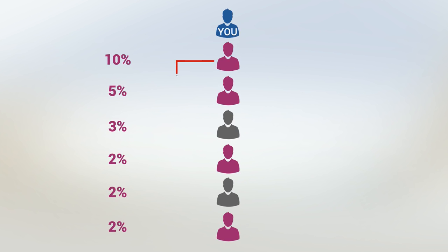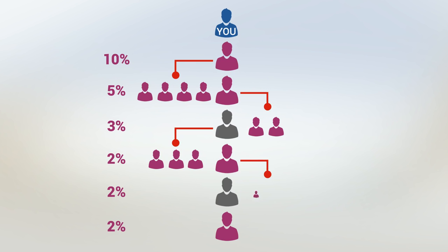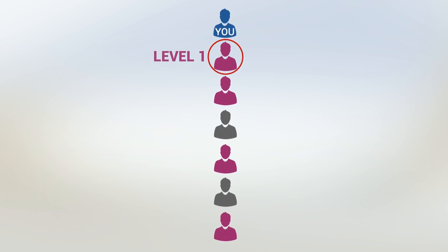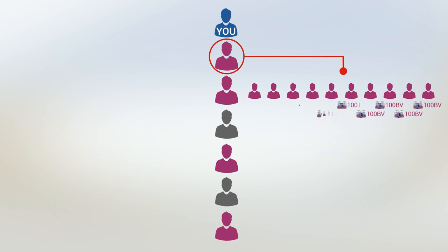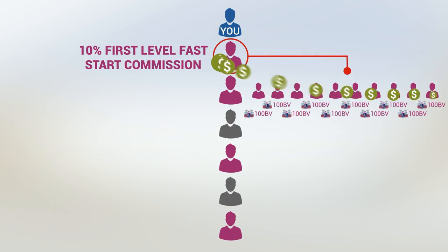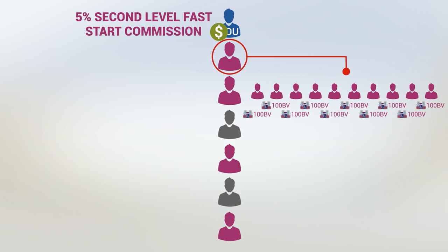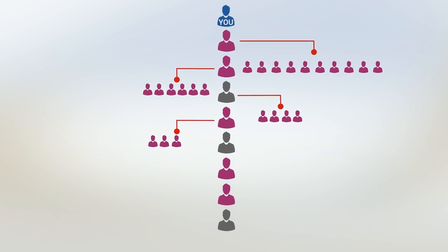You'll also get those same percentages on other members who fall in those levels, should any of the members on the level above them enroll people on their first level or start new power lines. So if this person on your first level in the power line enrolled 10 new customers outside of the power line, each with a 100BV order, he would get the 40% enroller bonus plus the 10% first level fast start commission on them, and you would get the 5% second level fast start commission on them, which would be $50 for you. There's no limit as to how many people you can have on any level in your team — the more people on each level, the more fast start commissions you'll earn.